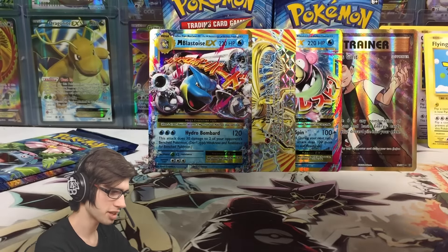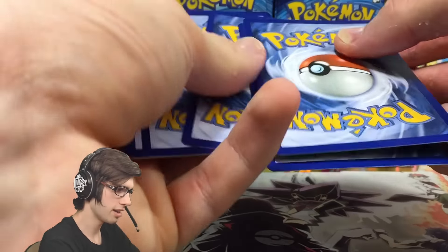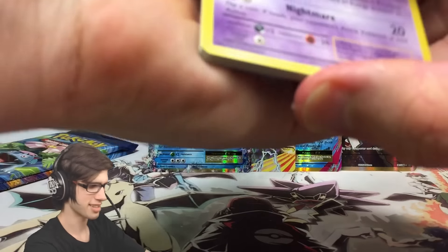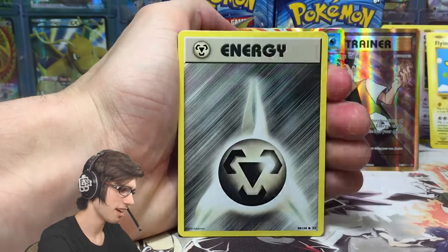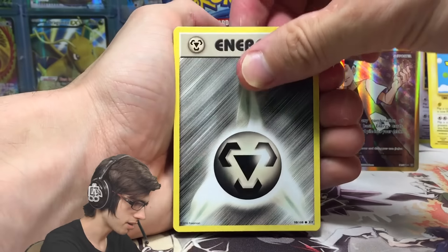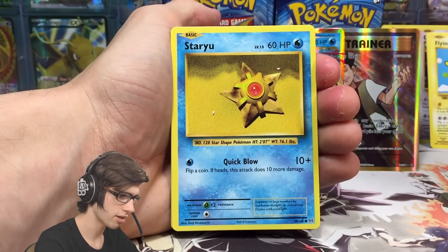We got Magikarp, Seel, Poliwag — so much water. Then we got some grass: Tangela, Voltorb, Devolution Spray, Magma Switch, Crystal Onyx reverse common, and a Beedrill regular rare with 120 HP, Poison Sting and Swarming Sting.